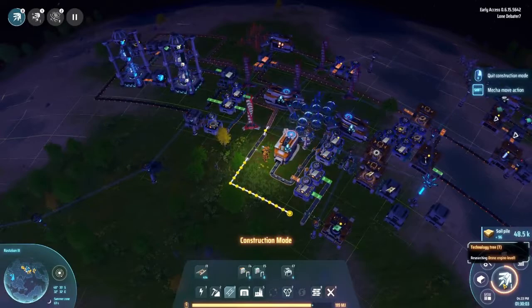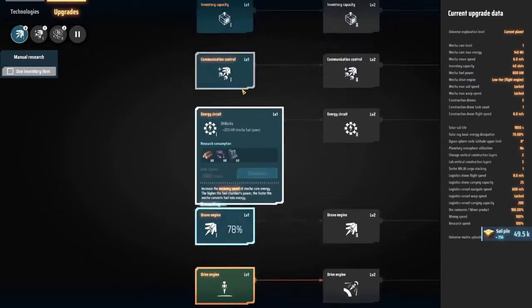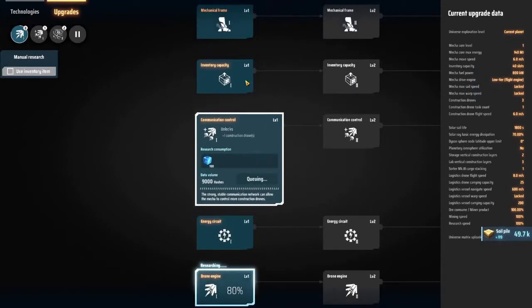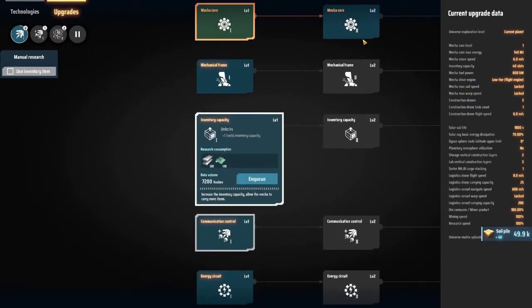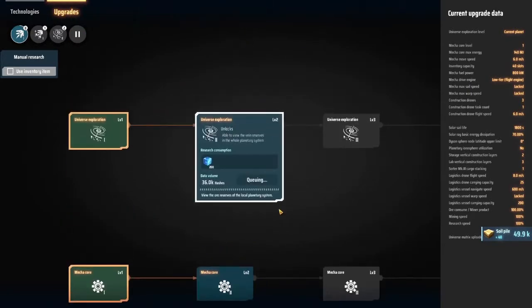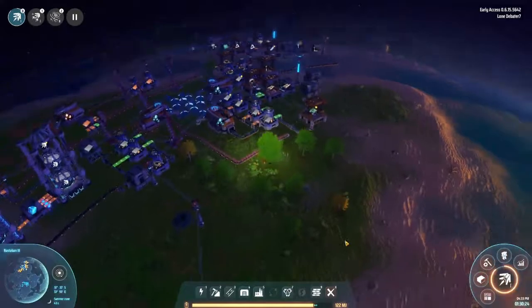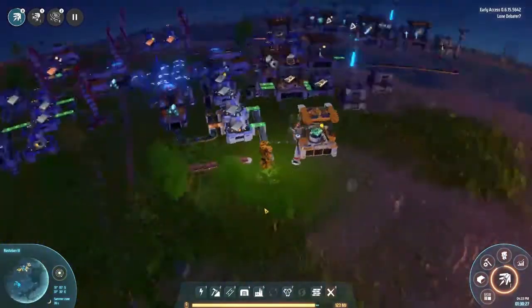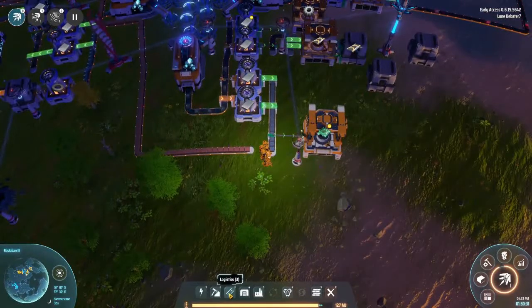We are researching some upgrade technologies at this point. The one we're doing now is going to increase our drone speed. The next one increases the number of drones we have, and then after that we increase our vein resources in the whole planetary system, which is useful for when we actually start traveling to other planets.